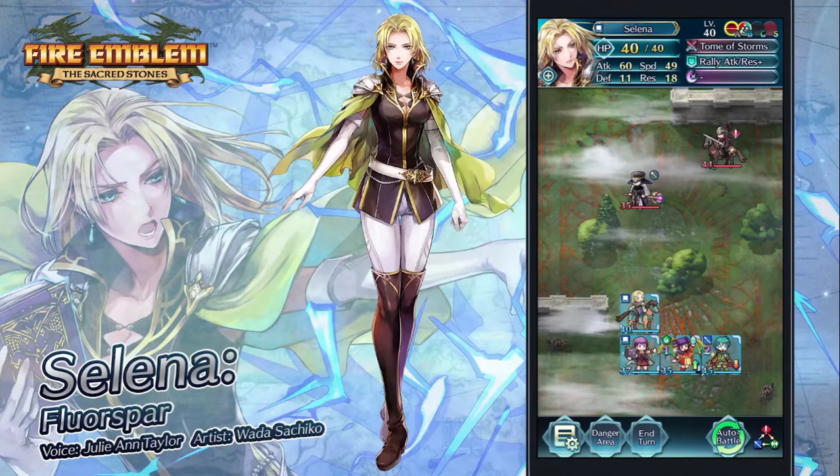Next is another fan favorite — Selena, kind of breaking the record for having an alt in the game before getting her actual version added. She's a very, very well-liked unit with a great skill set: Life and Death 4, the new Attack/Res bonus skill, and her tome gives Attack and Speed plus 5 at higher HP, plus null follow-up and null-null follow-up — she nullifies anyone's follow-up and effects that nullify follow-up. Very happy she's officially in the game.